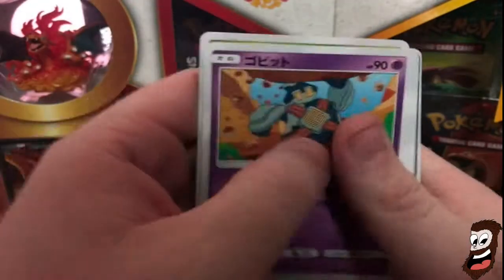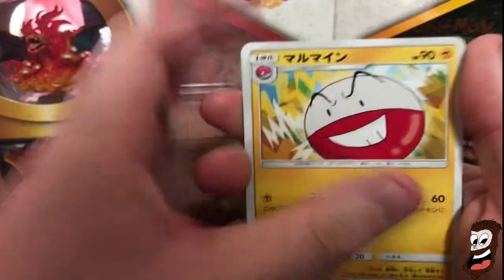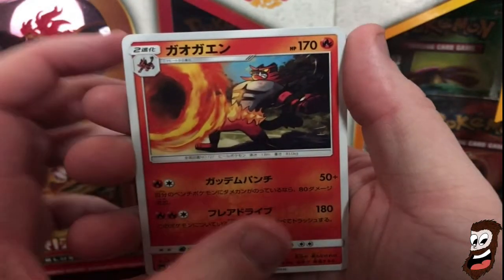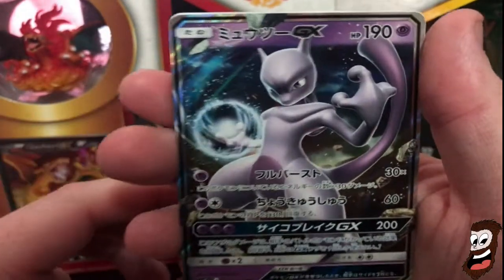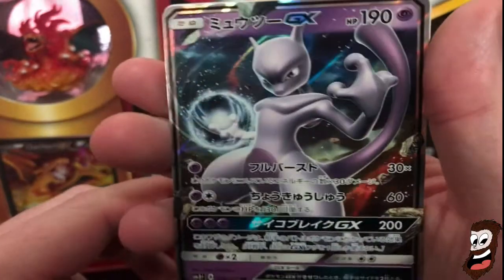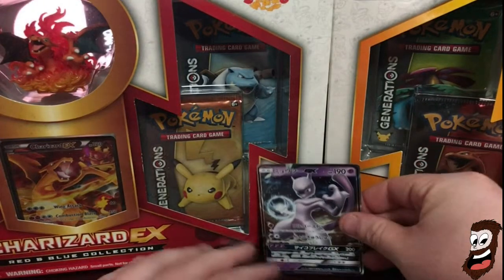A little Bulbasaur. Another Golurk. Another Voltorb. I've got to hold these properly. Oh, that looks nice - that is sick! Holy moly, that looks amazing! Oh, that is so cool. That is nice.